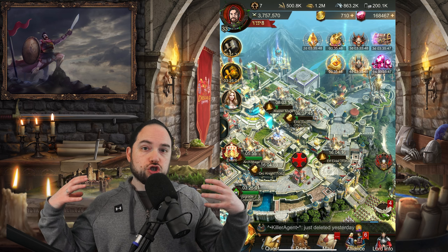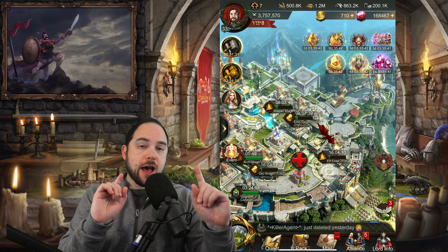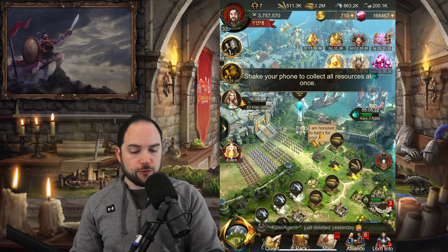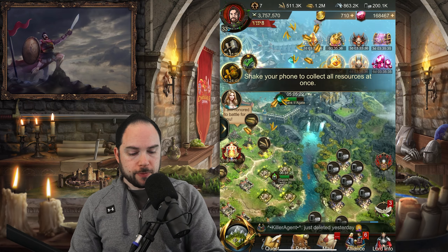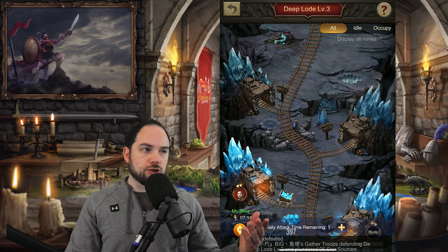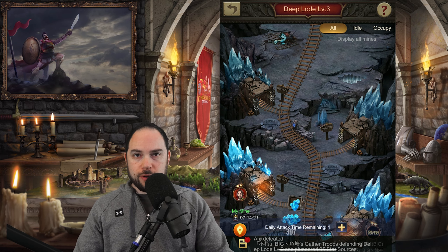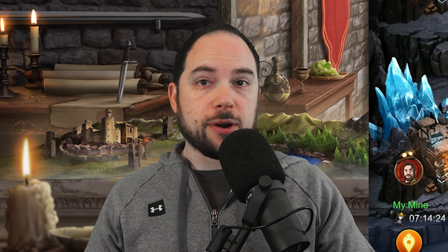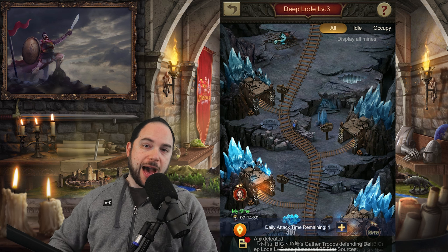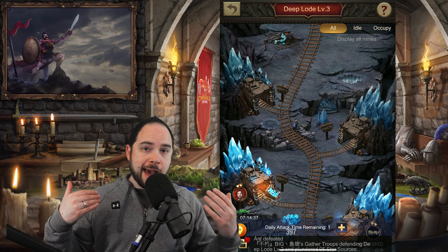This is very important for a ton of game modes where often you don't even lose any troops. For example, if we look at the Star Ruins — something you'll get access to as you're progressing in the game — you can defend with your Angels and they're not going to die. So who's going to be winning the most in the Star Ruins? It's the players that are at their Angel Cap. Being at the Angel Cap is going to give you a huge advantage in all these events where your Angels don't die, and that seems like the best way to deploy your Angels in all situations where they cannot die.